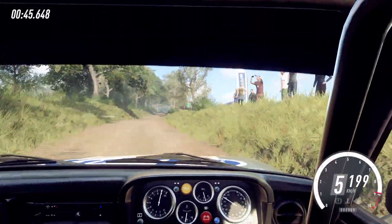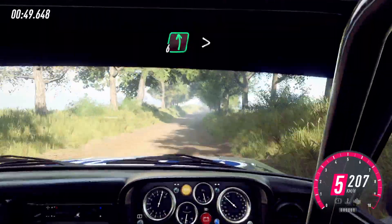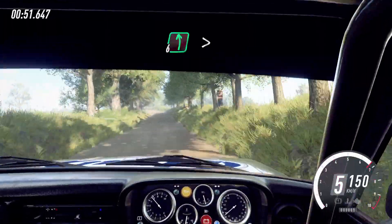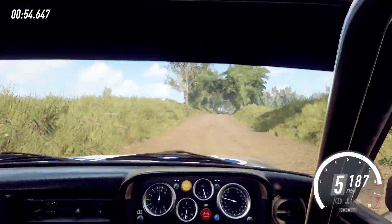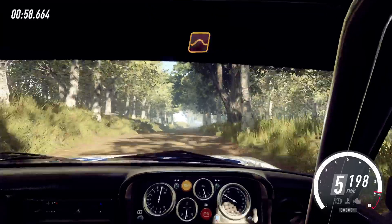Long crest and flat, six right, opens of a jump, into six left, tightens of a crest, into six right of a crest, keep middle of a crest, and flat right, 100, keep left of a jump, 50.